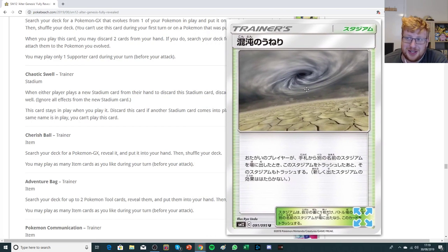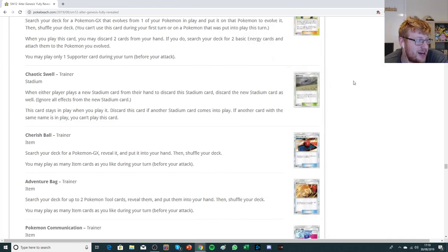We have an amazing stadium — I was so hyped to read this. It's called Chaotic Swell. When either player plays a new stadium card from their hand to discard this stadium, discard the new stadium card as well. So this is essentially one card for two stadium bounces: you initially bounce your opponent's stadium by putting this into play, and then if they want to put their own stadium in, it gets sucked in by Chaotic Swell. You essentially empty the field of stadiums. It means if you're worried about specific stadiums like Lysandre's Labs or Power Plant, you add one Chaotic Swell and two-for-one them — essentially win the stadium war.